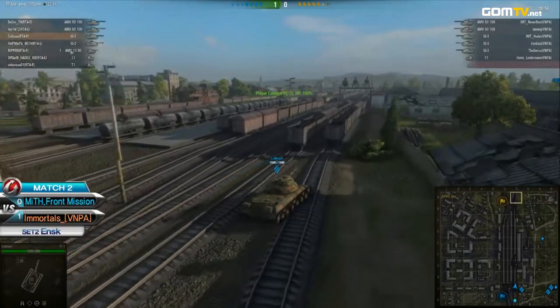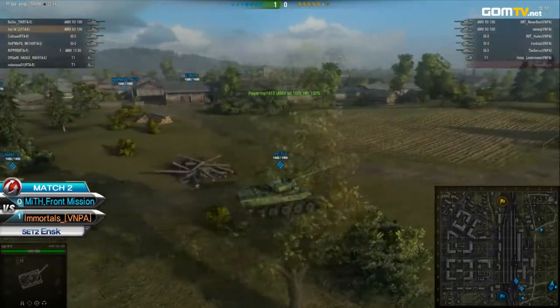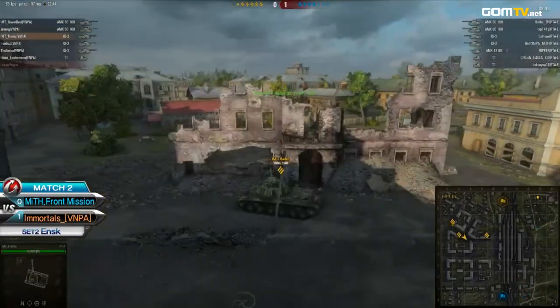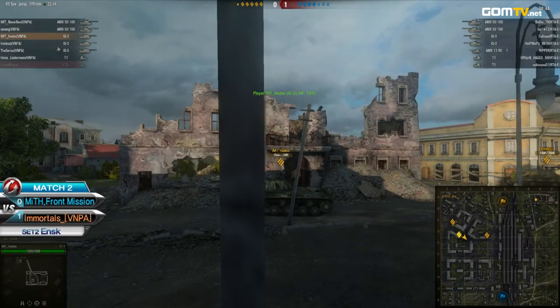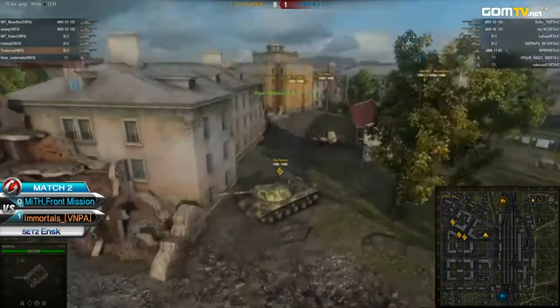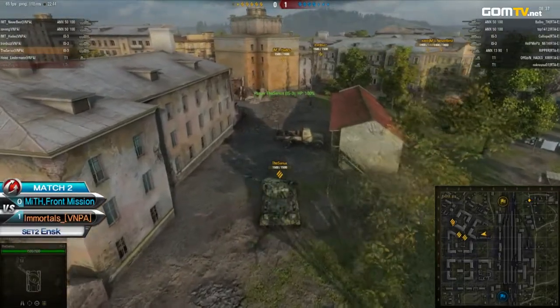So I wouldn't be surprised if the Immortals slowly progressed out south and pushed. At the same time, they have to be careful of this eastern presence of Myth Front Mission, because if they leave it unchecked, don't spot what's happening, and push, they're going to have their base completely open. All they have to do is leave like 100–150 there — that's pretty much it.